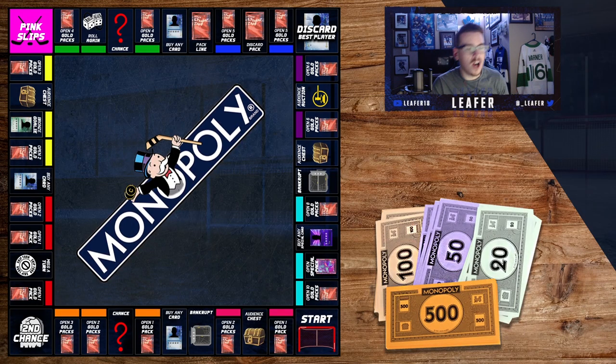If you're new to the channel you might not know what the series is, so let me quickly run through it. It's pretty simple, not too hard to grasp. We have the Monopoly Hut board — like a regular Monopoly board, just customized to NHL 23. We got 'open one pack,' audience chest, bankrupt by any card, and chance/second chance.